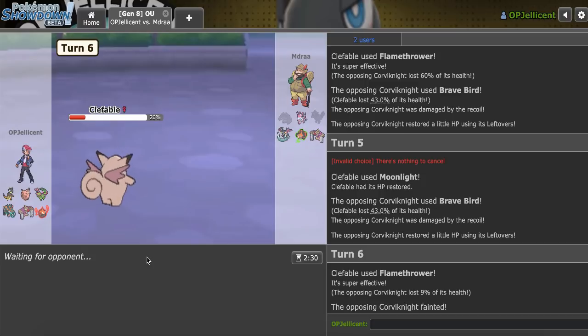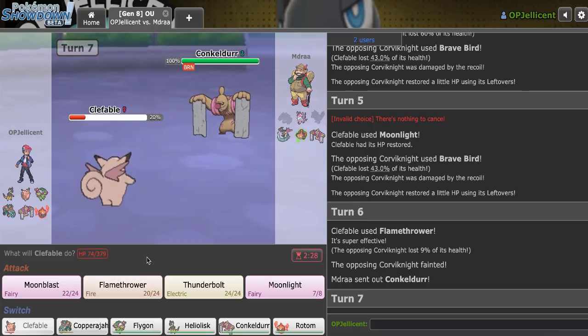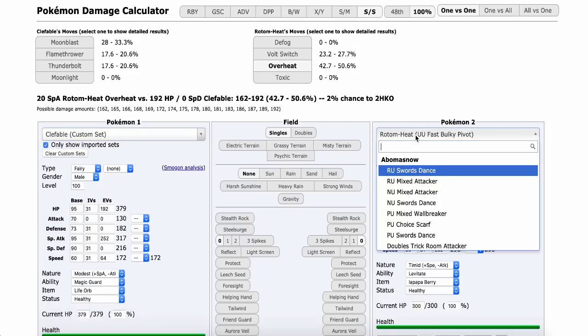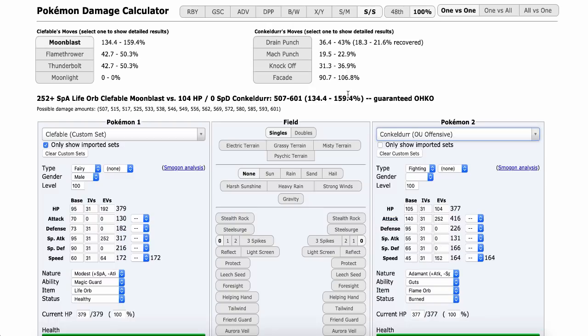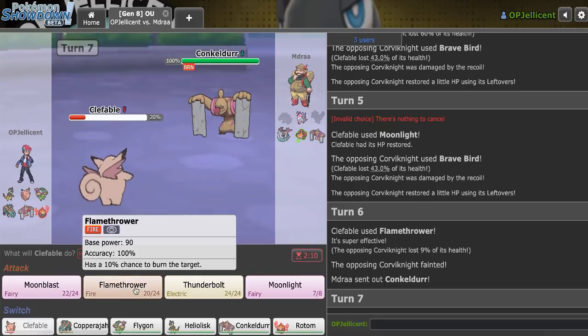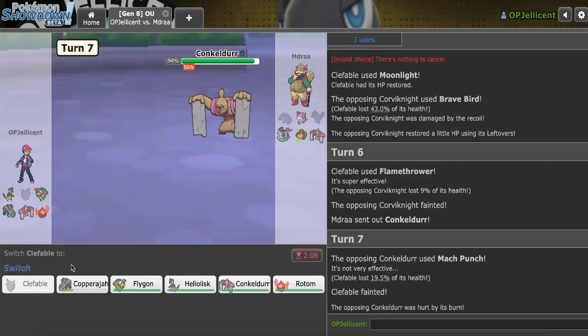Flygon is looking better now. Sylveon is still what I need to remove, but that could be tough. I'm in range of Mach Punch actually — Conkeldurr's got Flame Orb and Mach Punch should kill me most of the time. 19.5 gets rounded up to 20, right? Yeah, I understand now — I definitely want to just sac this off. Mach Punch is able to pick me off, that's all right.